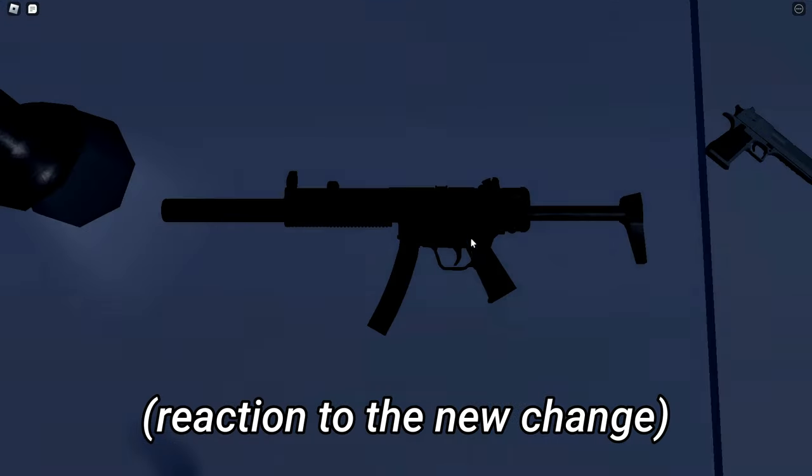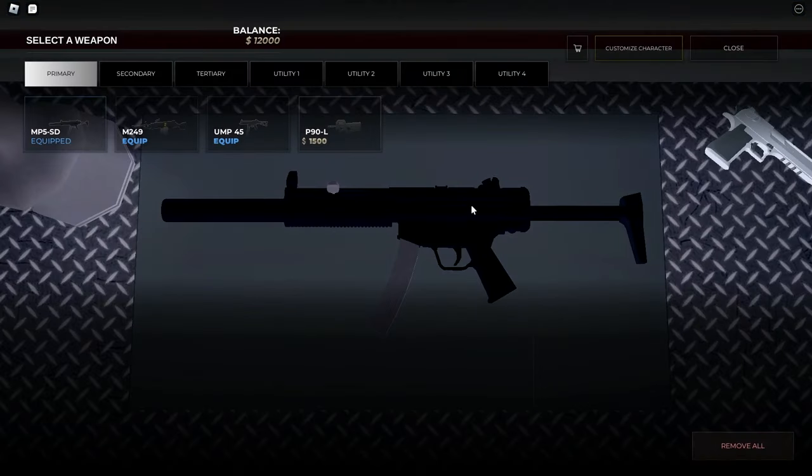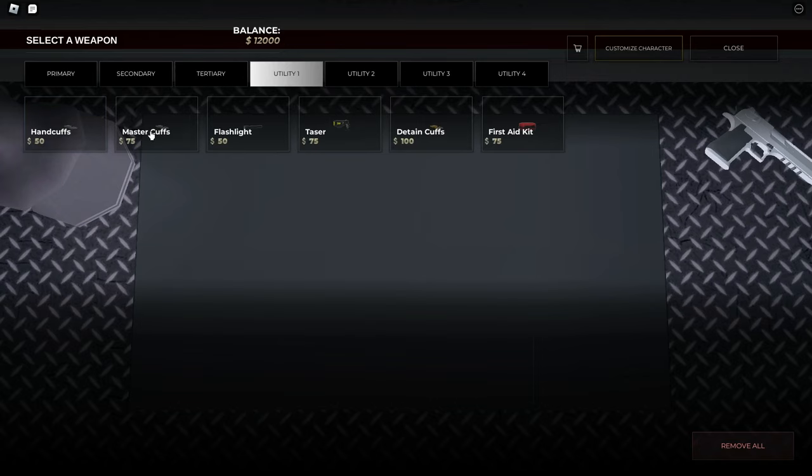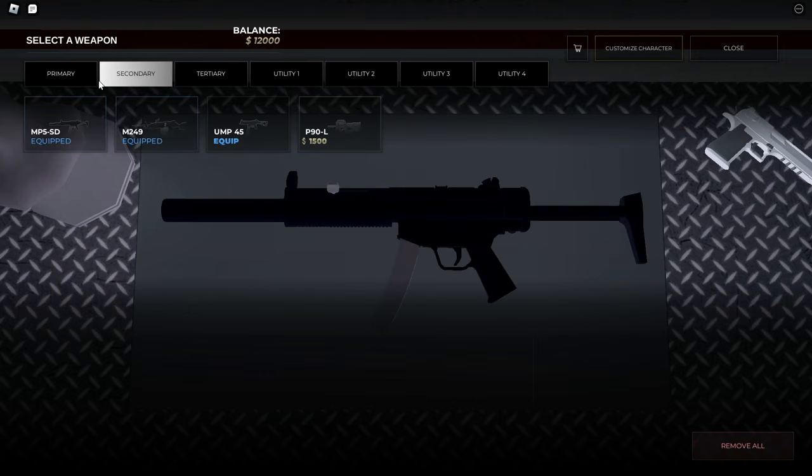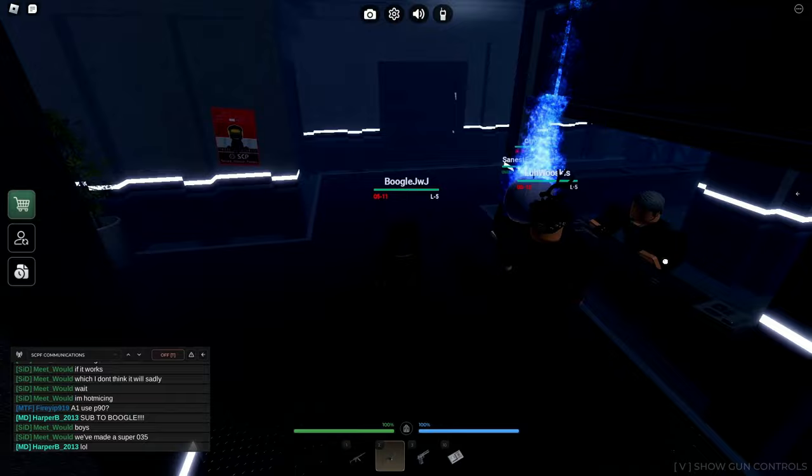I wonder if I can get my MT-409 from this NPC. There's handcuffs, master cuffs, flashlight, tasers, and everything — that's actually so cool. I have $12,000 right now. So you have a primary and secondary slot. And if I close this, I have my MT-409 now.